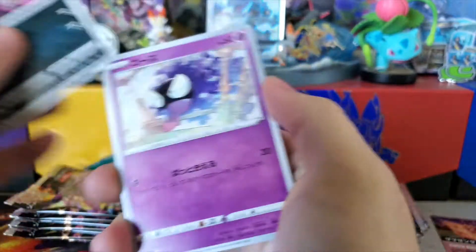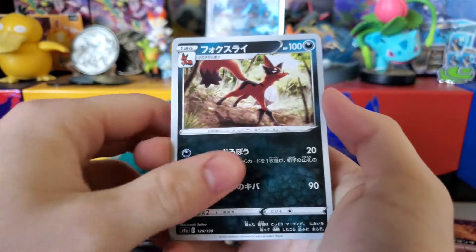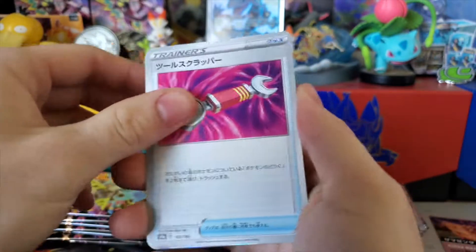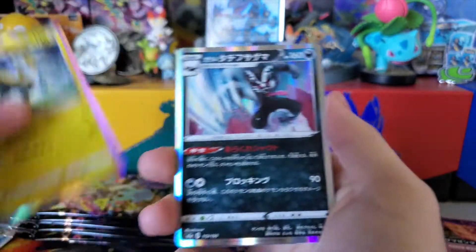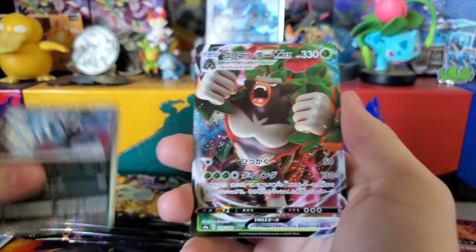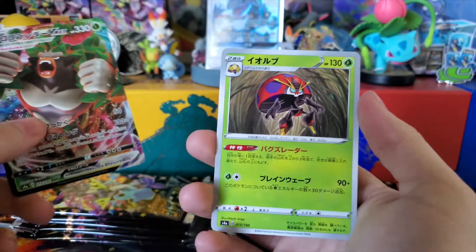We have Impidimp, Ghastly, Wooloo, Thievul, Tool Scrapper, Alcremie, hollow Boltund, hollow Obstagoon, VMAX Rillaboom, and then an oil stain Orbeetle.